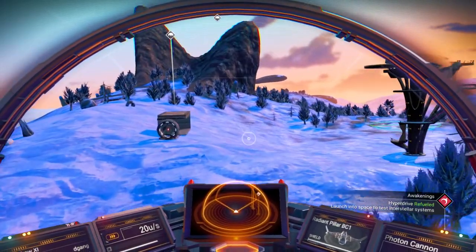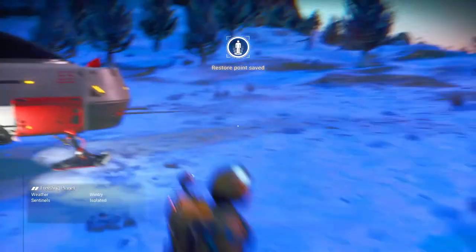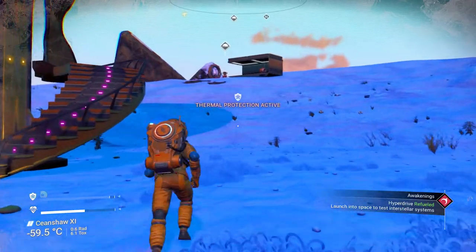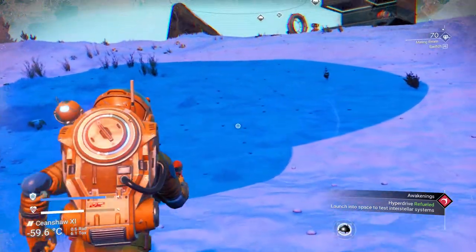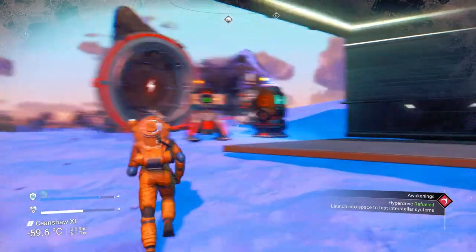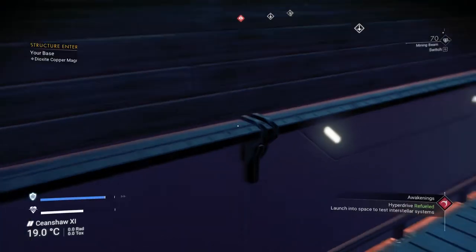S to slow down. E to land. Why on earth is it landing all the way here? Because there's a landing pad there. You see in the lower right the sentinel symbol — he might be watching. How did he know I was going to do that? Let's check the log: access the galaxy map when in space and warp to a new star system.